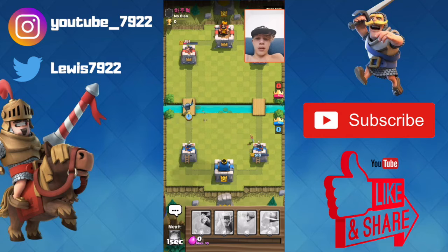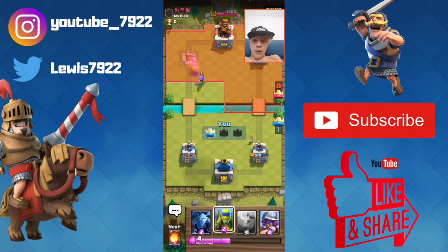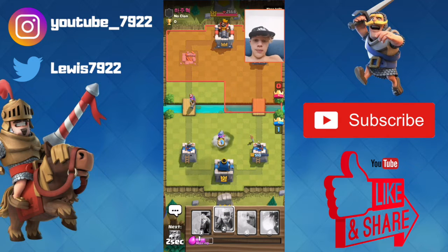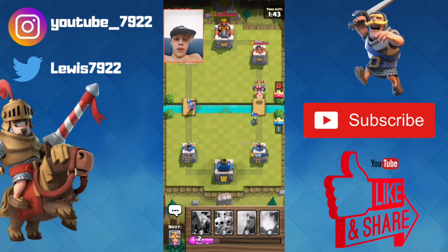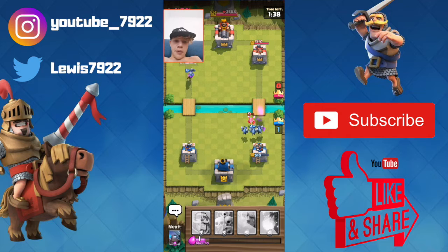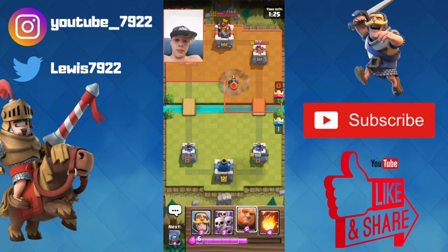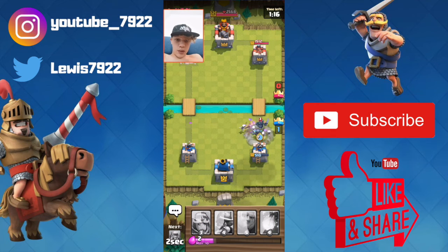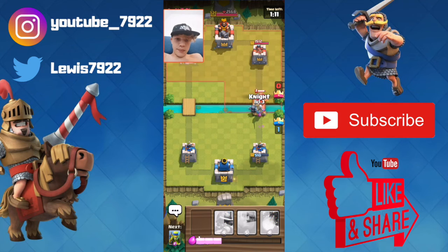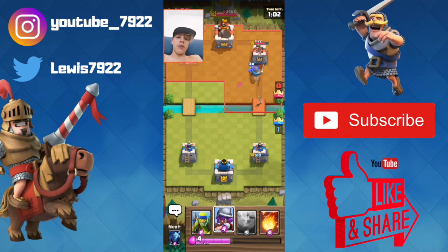Let's just Mini Pekka this side. I might put arrows back on my deck because I might need them actually. Come on, that's got to be a tower. Yeah, that's a tower — boom! We'll just put musketeer and put spear goblins. Easy take there. I'm going to pop it over there now. This face cam is really annoying — I'm going to have to sort that out. Let's just get our legs wrapped a bit. Let's put down a Mini Pekka. This should be another tower. Come on Mini Pekka — that's it!